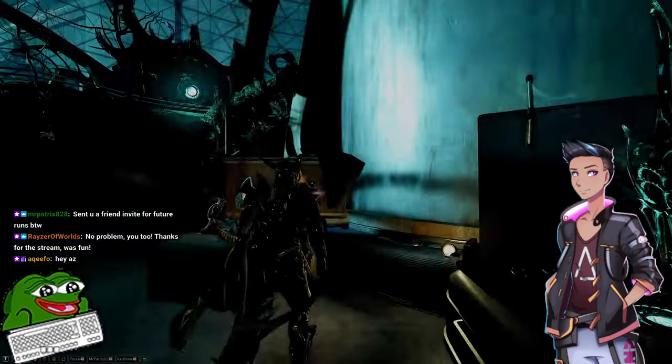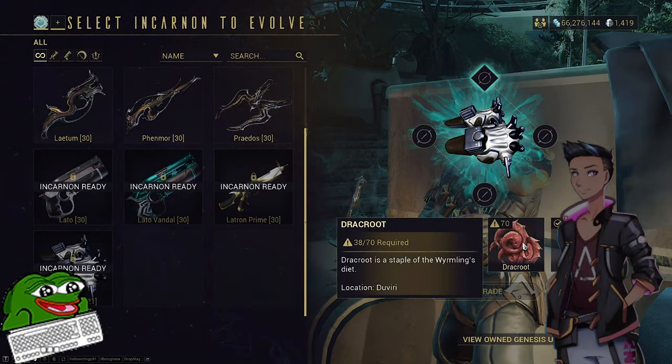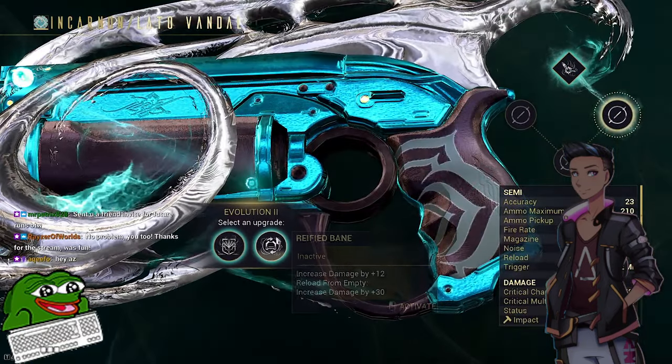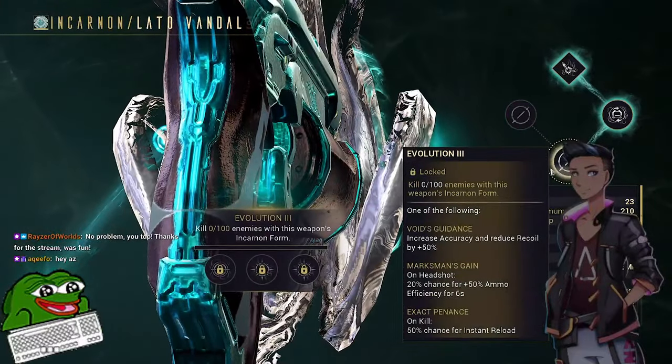If you get the adapter, you can use it on your appropriate weapon, add it with Cavalier and the Chrysalis whenever you want. Keep in mind attaching the adapter requires Duviri open world materials and has unlocked requirements on the Incarnon tree perks, just like the original Incarnon weapons from the Angels update.